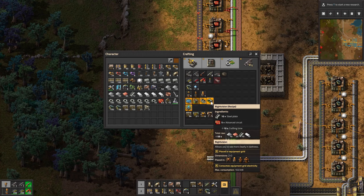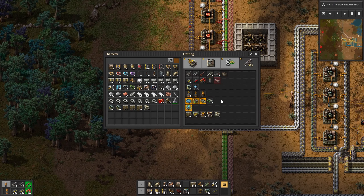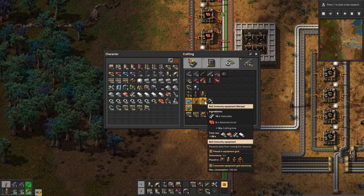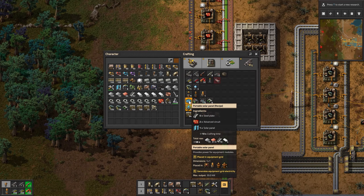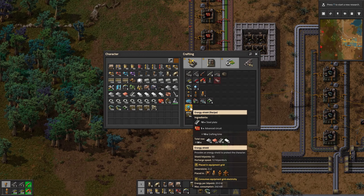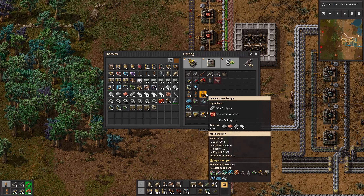These are night vision goggles — allows you to see more clearly in darkness. I want to make those right now actually. Oh, I have enough in my inventory — let's make one of those. And belt immunity — that's so you don't move when you're on the belts, that's pretty cool. Personal battery stores electric energy for equipment modules. Portable solar panel provides power for equipment modules. An energy shield provides an energy shield to protect the character. It goes inside your modular armor, which I still haven't made yet. I've got heavy armor. So I guess let's make that too.